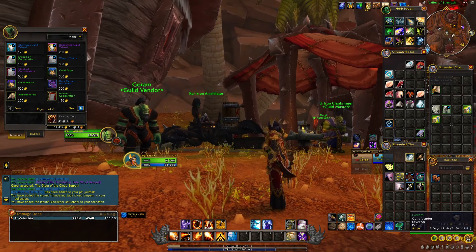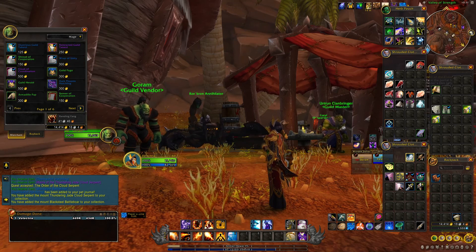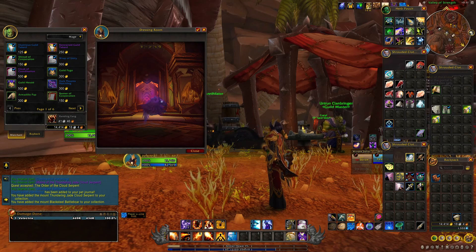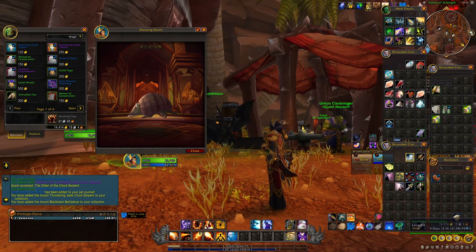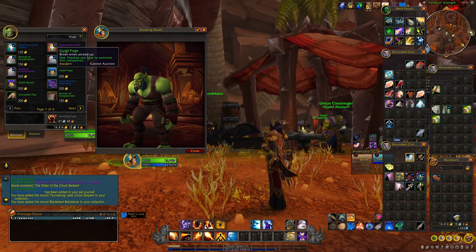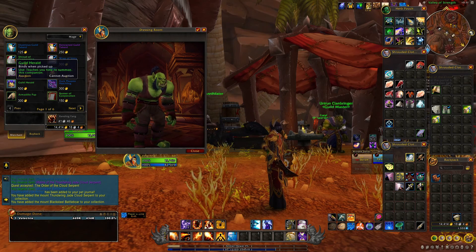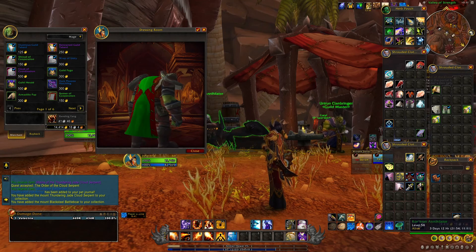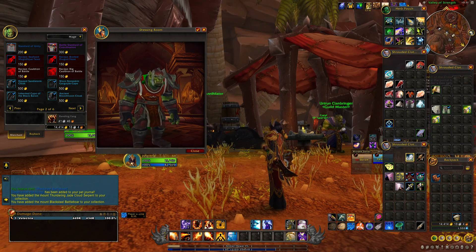Not only does the guild vendor end up selling you pets and mounts, it also sells you a whole bunch of heirloom gear. The Dark Patchling battle pet can be acquired if your guild has the achievement United Nations and you are honored with the guild. The Armadillo Pup you can get if your guild has the achievement Critters Killed Squad and you are exalted. The Guild Page is locked behind the achievement Horde Slayer or Alliance Slayer depending on your faction, and you need to be honored. The Guild Herald is locked behind the achievement Profit Sharing and you need to be honored with the guild.